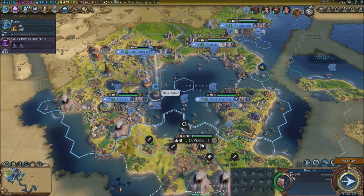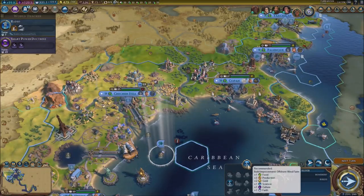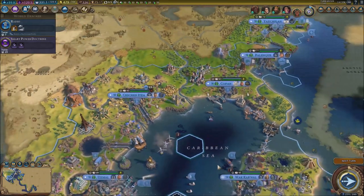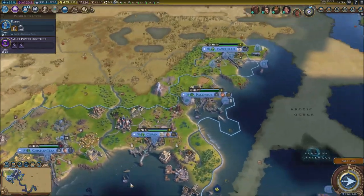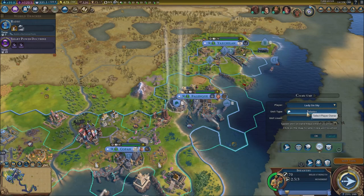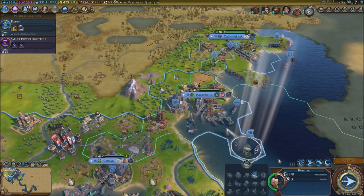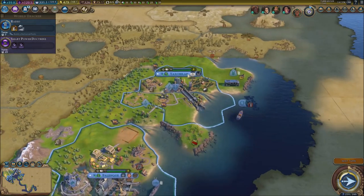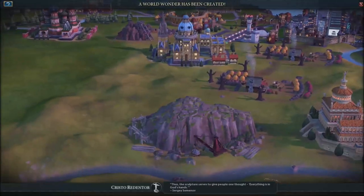Do we have any upgrades for our units? There's this guy here — let's try sending him over there. We don't have any other builders, so I'm going to quickly build one because we're going to need one. Let's continue the turn.